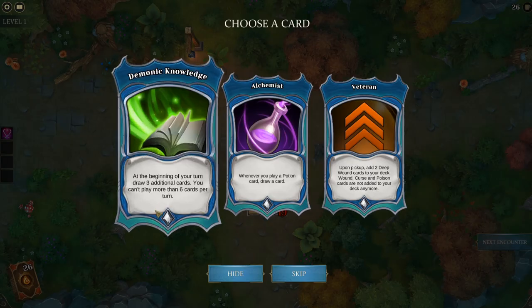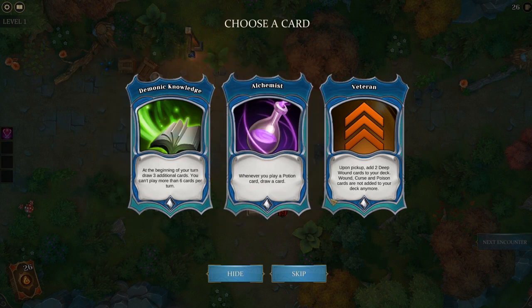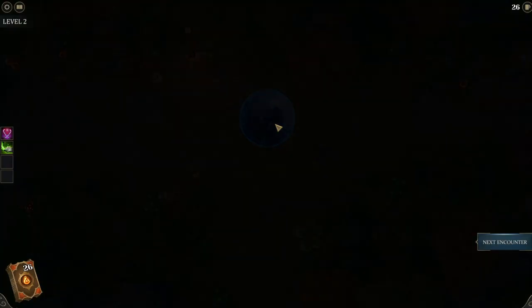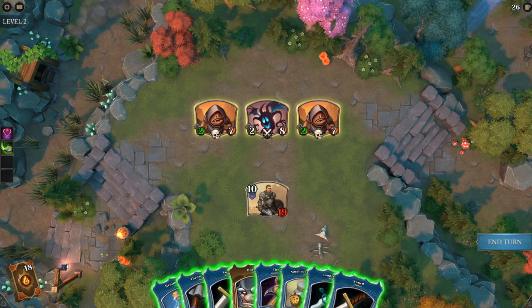Let's do it again. Options now: at the beginning of your turn draw 3 additional cards but you can't play more than 6 cards per turn; whenever you play a potion card draw a card; upon pick-up add 2 Deep Wound cards to your deck — Deep Wounds means you can't play more than 5 cards per turn; or wound, curse, and poison cards are not added to your deck anymore. The Demonic Knowledge seems really interesting because if you have a lot of cards, the fatigue mechanic isn't much of a problem. I think we'll take Demonic Knowledge — we have a lot of fatigue cards. You can see our traits on the left: Gladiator with Demonic Knowledge. That's a pretty interesting combo.